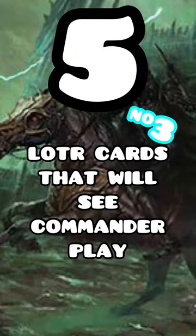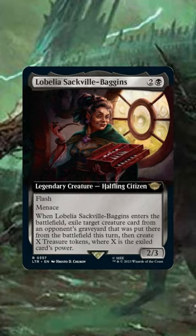Lord of the Rings spoilers are underway and here's five more cards that are definitely going to see Commander play. Lobelia Sackville — super solid. We kill their biggest creature, then we cast this lady, exile that big creature, and then we create a lot of treasure tokens.